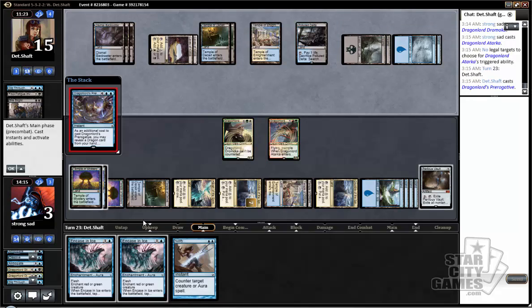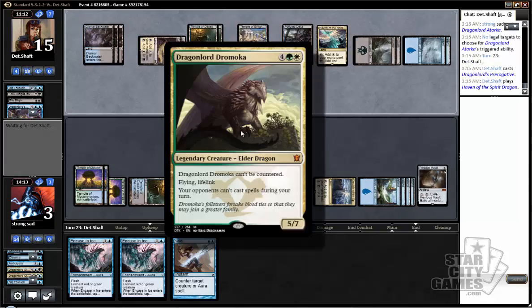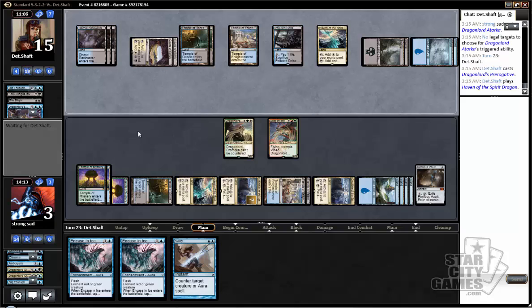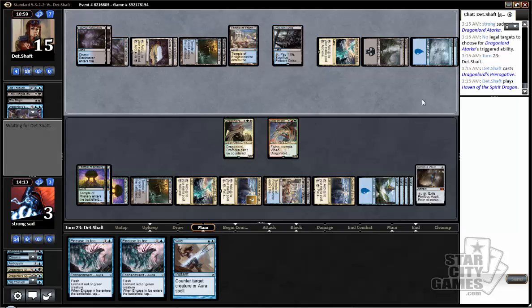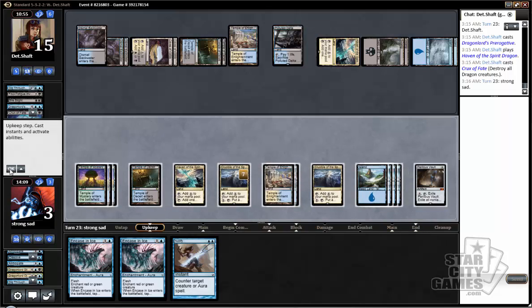Okay, well, we can't counter that one — Nullify says creature or aura spell. So this card's great, can't be countered, Baneslayer Angel abilities, opponent can't cast stuff on my turn. He accidentally exiled all of his dragons, so his Haven can't get back anything. Crux of Fate kills all my guys. Tilt. Saw that coming from a mile away — there's plenty more where that came from, sir.